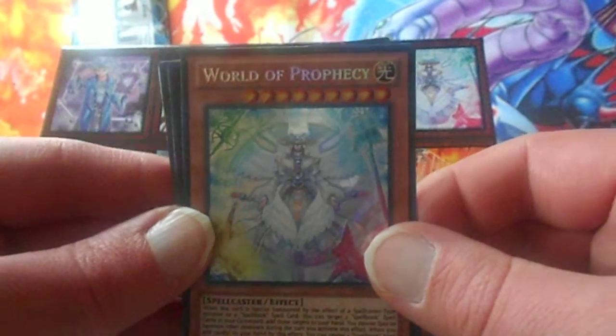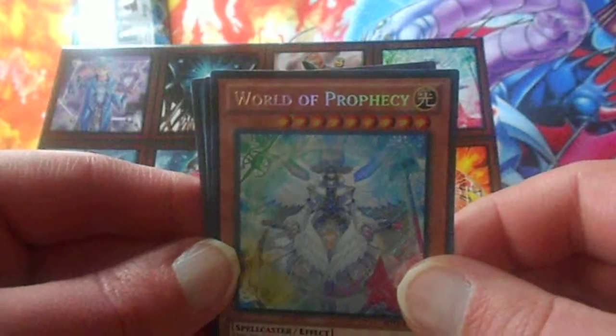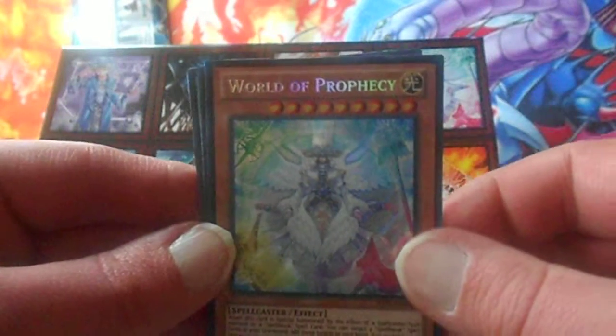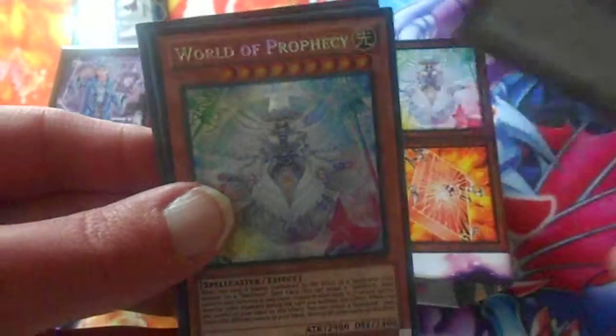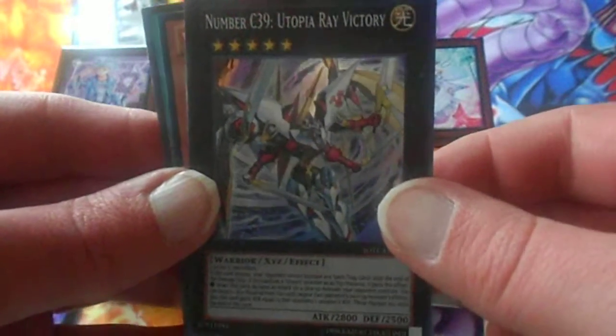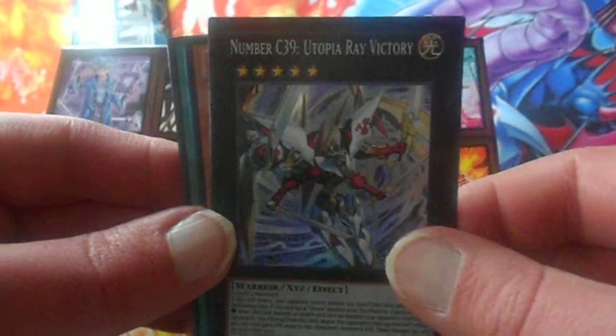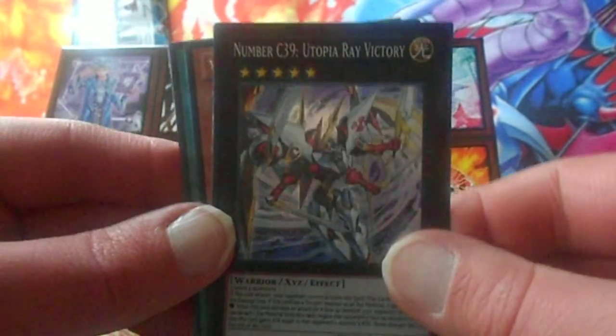I might sell this on my website at DaveBeckChannel.Weavely.com — the link will be in the description, as it is in Part 1. This card I'm going to keep. However, Number C-39 Utopia Ray Victory — I was looking for that. So I might keep Masquerade and Umbral Horror Masquerade too for my numbers collection.